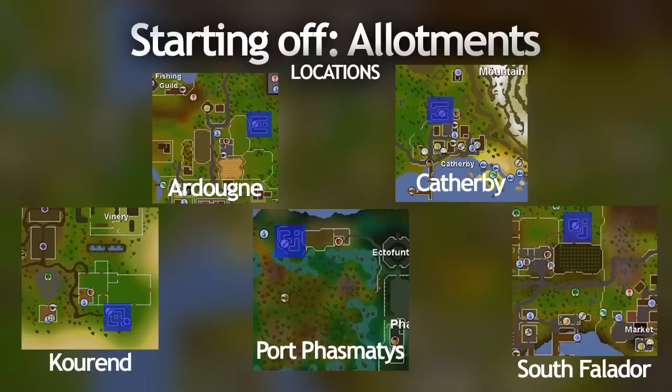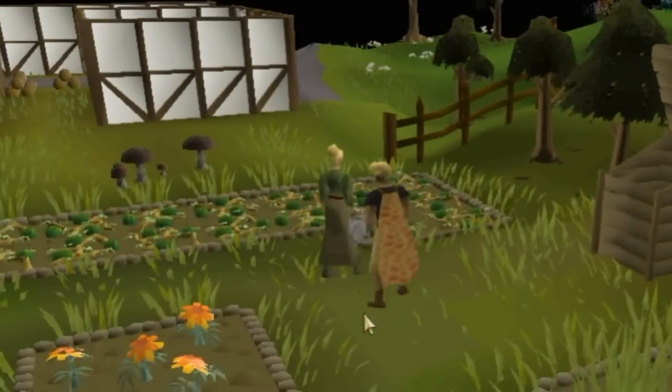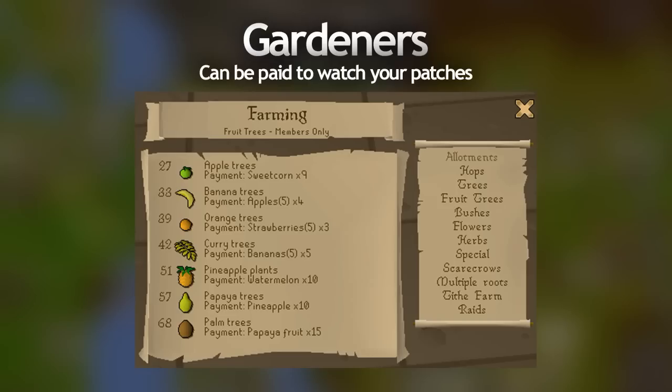Time to get into the leveling part of the guide. Now there's a lot of allotment patches in RuneScape, so it's up to you which ones you want to use or which ones are convenient. Starting with potatoes at level one, you can actually pay the gardener to watch your patch, and what it does is it removes all possibility that your patch will become diseased. You can pay gardeners to look after your patches for pretty much every type of patch except for herb and flower patches. As payments for the gardener, you can go into your farming guide by clicking the farming icon on your skills list and it tells you what the payment is for each crop. You can take these items in noted form to the farmer or the gardener and it will prevent the crop from getting diseased.